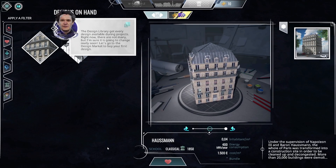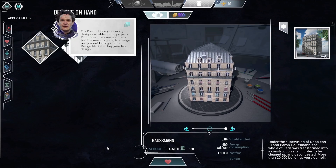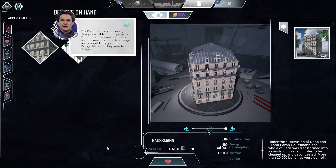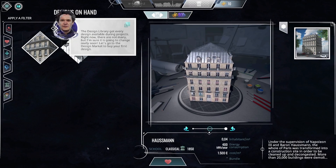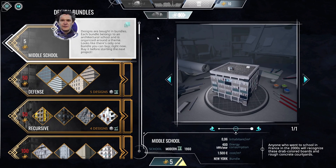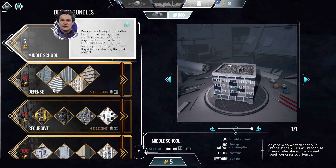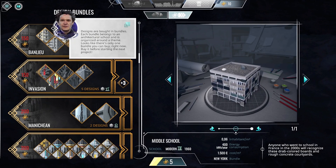This game is doing a fantastic job of showing you where everything is. I like how that looks like a little model — exactly what I was thinking of as we were building in blueprint mode: we were designing them as a miniature building, then plopping them into the city where it fits that space perfectly. The design library has every design available during projects. Let's go to the design market to buy your first design. Designs are bought in bundles; each bundle belongs to an architectural school and is organized around a theme. There's only one bundle we can buy right now.